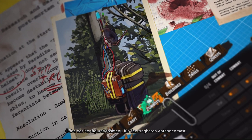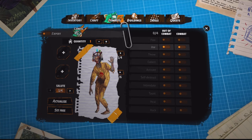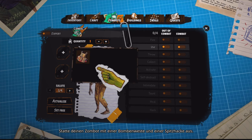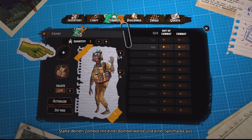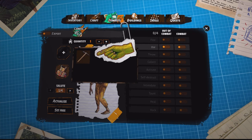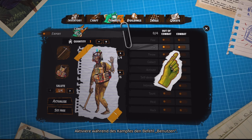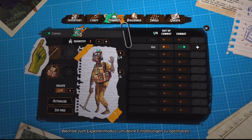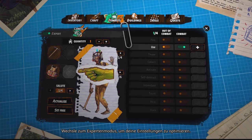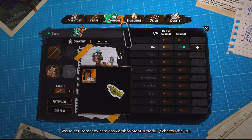Open the portable pylon configuration menu. Equip your Zombot with an explosive vest and pickaxe. Enable the Use command while in combat. Switch to Expert Mode to fine-tune your settings. Assign the Treasure Hunt Zombot gear module to the explosive vest.